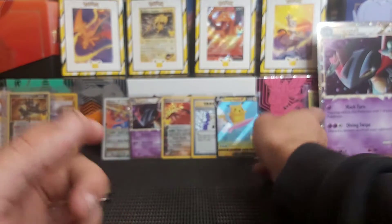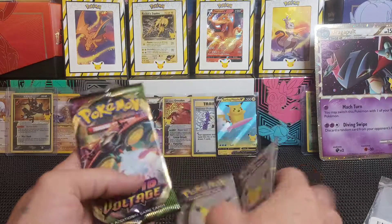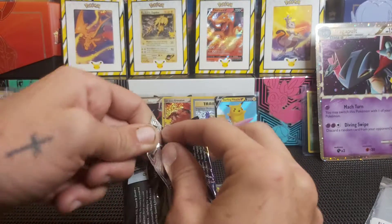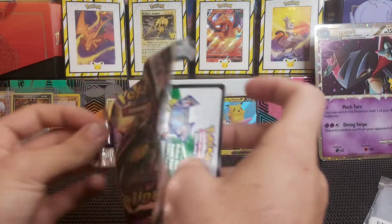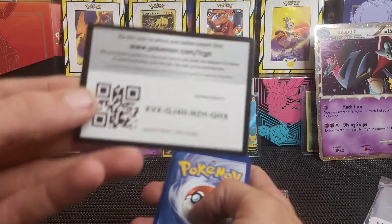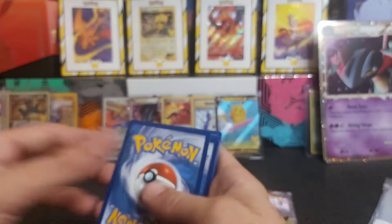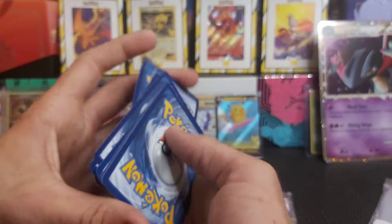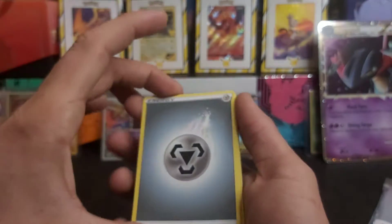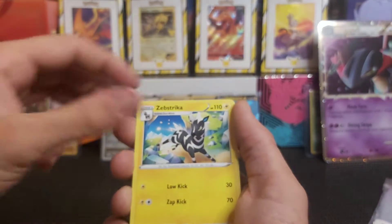The last three packs of today. We'll get in with a Vivid Voltage. We want to get that chunky Chew card - that's what we really want. We've got a white code card so there's something in this pack. There's the code card. Four from the back to the front. Got steel energy, Nessa, Swellow, Zebstrika.